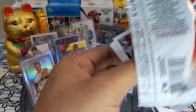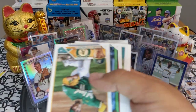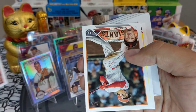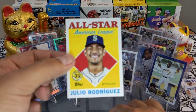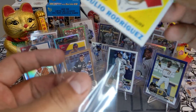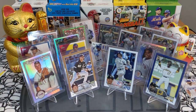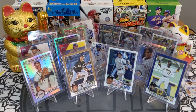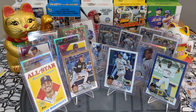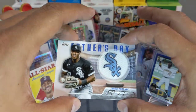Carlos Paris, Brendan Donovan, a couple rookies. We got a Julio Rodriguez All-Star Game card — 88 design, very very nice. That card looks beautiful, looks like Heritage. I like these a lot — if you got all of those in a binder that would look so so nice. And a Tim Anderson Father's Day relic, putting it on the side.